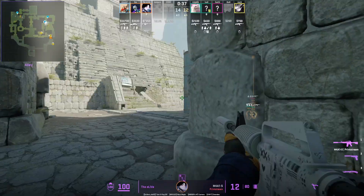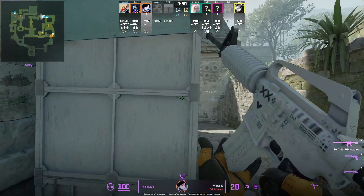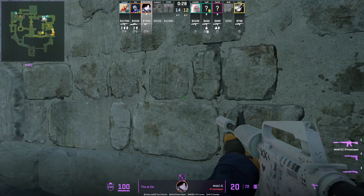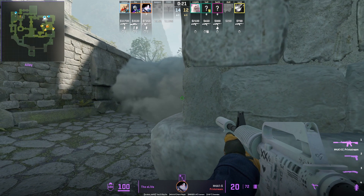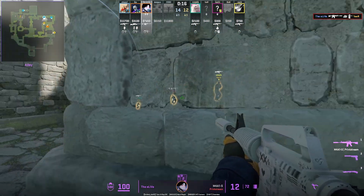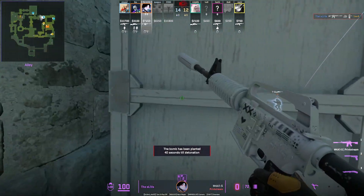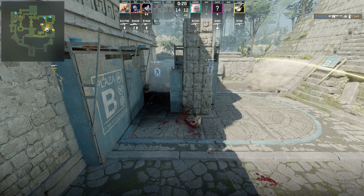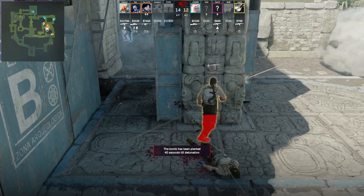Elive gets smoked out short and shows an insane wall bang lineup: stand and aim here, then without moving your mouse crouch to the left of this wall. When he hears the plant, he just presses mouse one and gets the first frag, then tries it again and tags the second player. A brilliant 200 IQ trick play — stopping the first plant and almost getting the second.